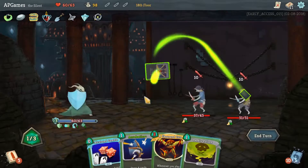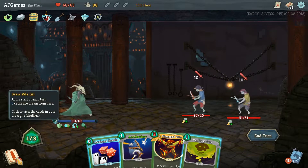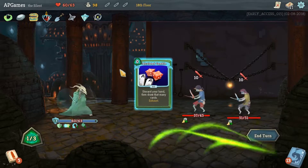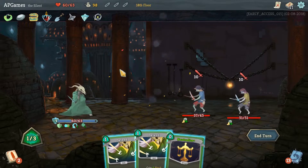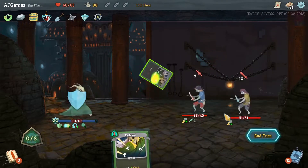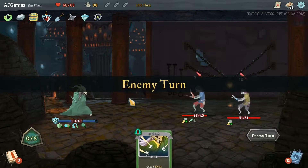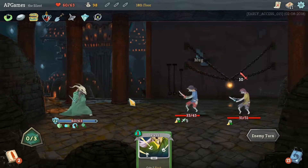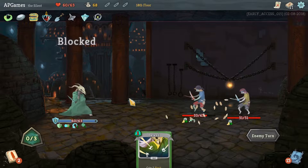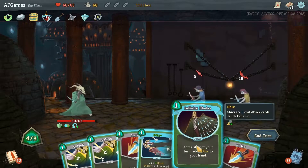Get rid of Corpse Explosion. We're basically losing all our gold and we're not going to be able to deal with these guys anyway. Our deck is very much a control deck - at least that's the way it seems to me. We need to get our Infinite Blades rolling, and once we get those rolling it's pretty hard for the opponents to stop us.